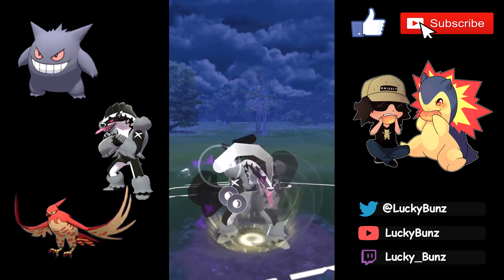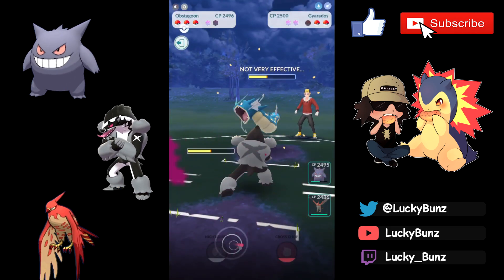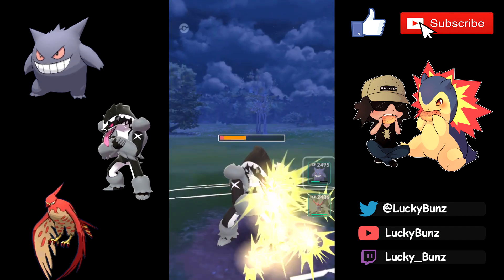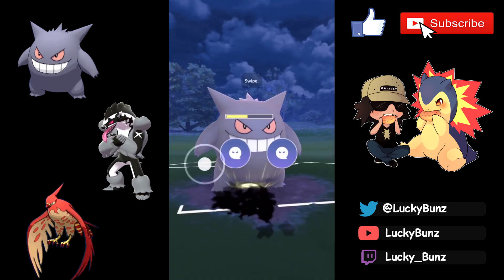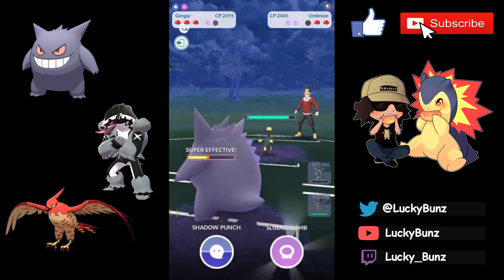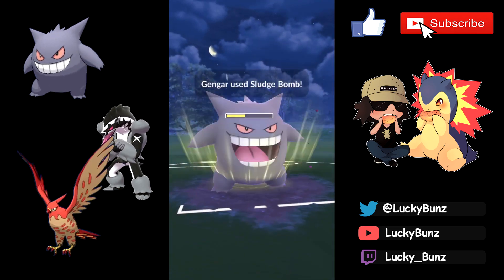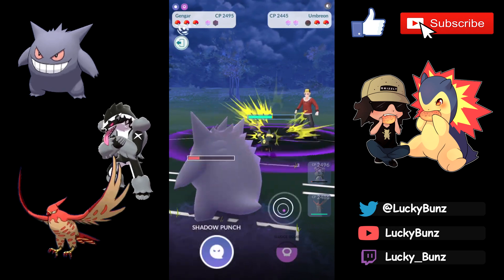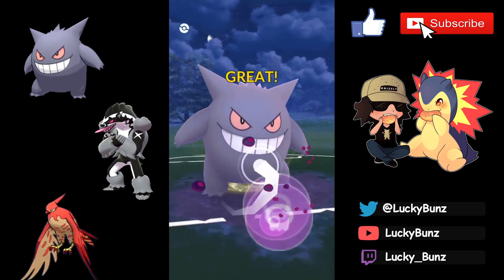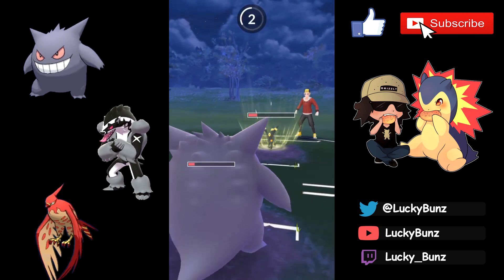With Superpower in mind I shield the first hit — ends up being a Body Slam bait, not ideal. I can't afford another shield so we tank it out; thankfully it's another Body Slam, not a Superpower. Gyarados comes back in — we go for Night Slashes to try to take it out. I'm expecting an Aqua Tail or Crunch but it ends up being an Outrage, which I rarely ever see on Gyarados. We swap to Gengar and go for Shadow Punch immediately.